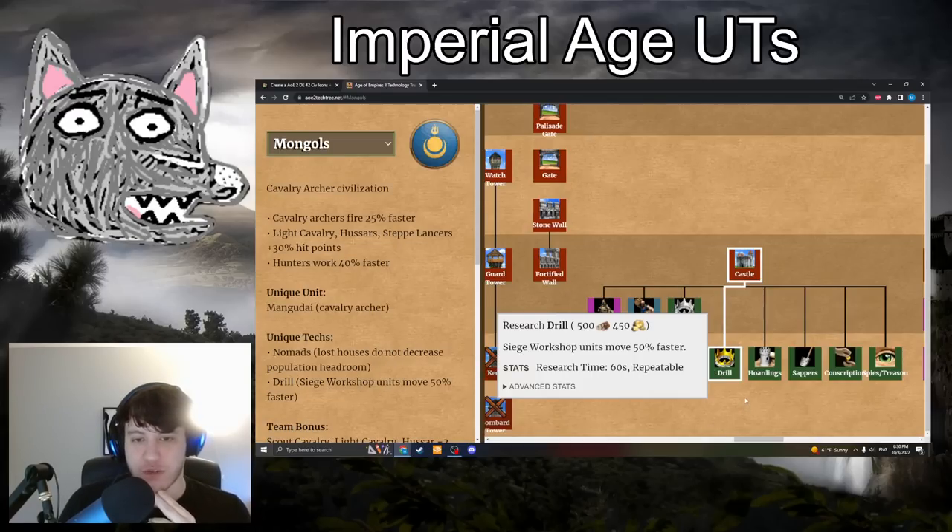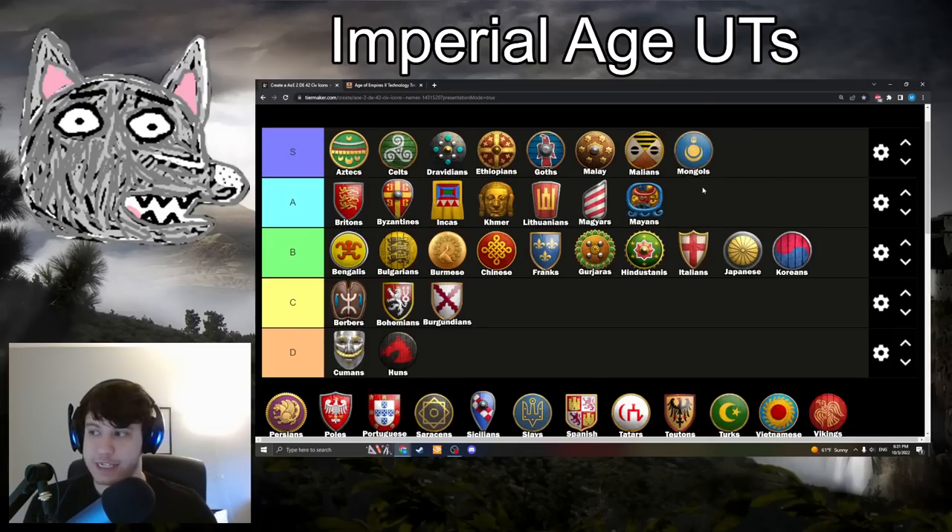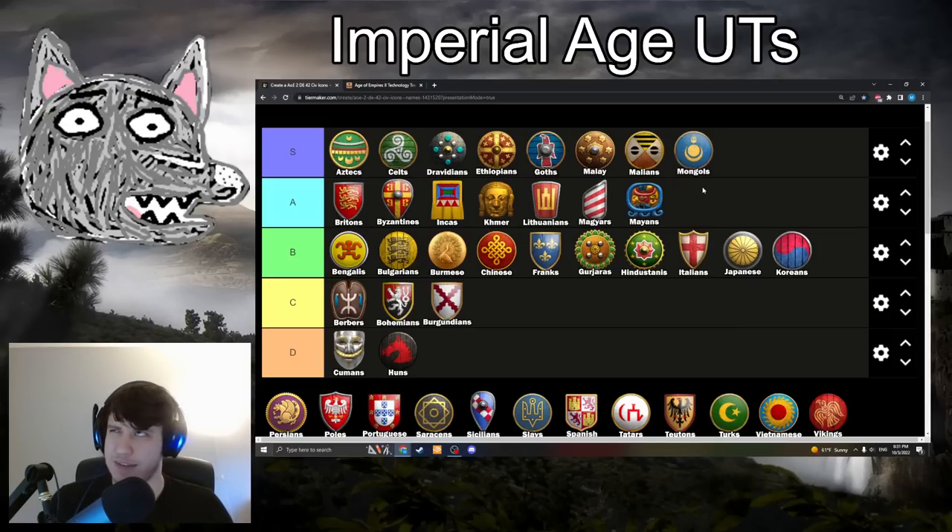Mongols with Drill: 500 wood, 450 gold — Siege Workshop units move 50% faster. This applies to Siege Rams, Siege Onagers, Heavy Scorpions, and Siege Towers — but not Trebuchets. This is an S-tier tech. It's like Torsion Engines — it's what makes Mongol Siege good. The mobility and micro ability with Siege Onagers is super helpful, and it makes your Siege Rams tear through enemy bases so quickly. A 50% speed boost is wild. It's even worth getting before Siege Engineers in a lot of cases, and it's not that expensive, so it's pretty affordable in most games. Drill — insane tech.